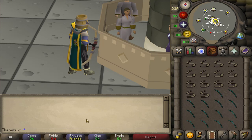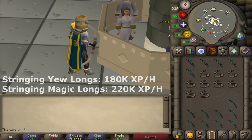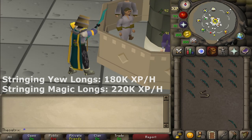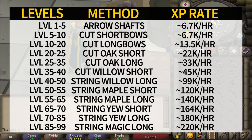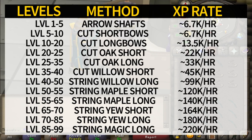The XP rates during the lower levels are a lot slower than other training methods. However, the XP rates of stringing yew and magic longbows are an excellent choice from level 70. So I recommend doing something like steel arrows, or something faster which will cost you some money, up until level 70 where you can string magic and yew longbows for a 20 mil profit. Using the XP rates shown at each tier, it will take approximately 60 hours to get to level 99.